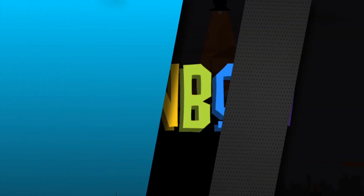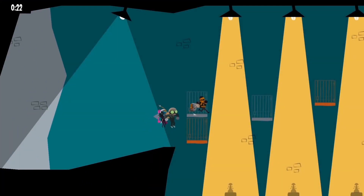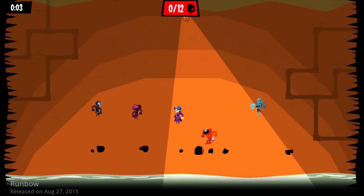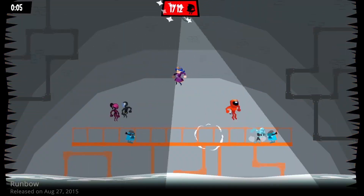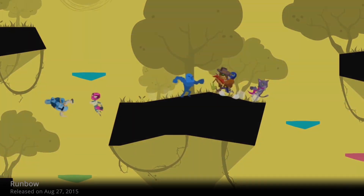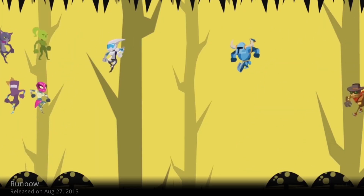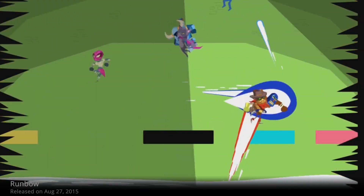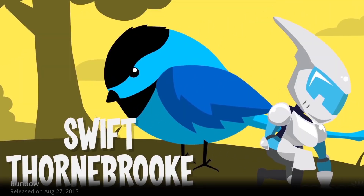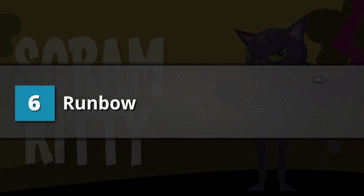Ranked 6 is Runbow — a solid contender for the best party game. Runbow uses a unique style of gameplay that makes use of colors as its primary game mechanic. Same color tiles disappear when swiped by the big running color. Often times you'll find yourself fighting both the level and your friend, and in rare occasions you all actually try to cooperate to finish it together. And it features many Nintendo costumes that your avatar can wear. A playscore of 8.75.